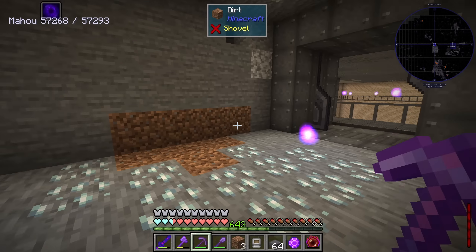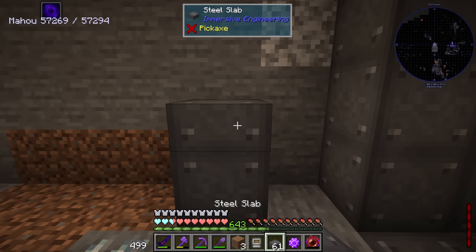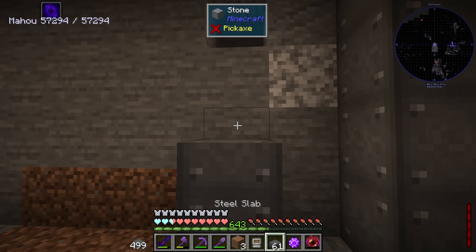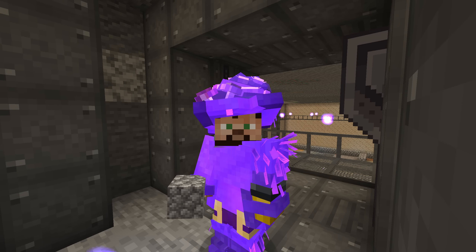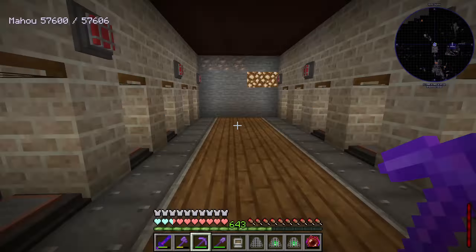Welcome, my fellow dark ones. We're going to start today's episode with a teeny tiny project - a villager trading hall. I've been thinking it should be a bit wider. It's frowned upon to put your prisoners - I mean your co-workers - in a confined space. Something like this is fine and you should all be happy.